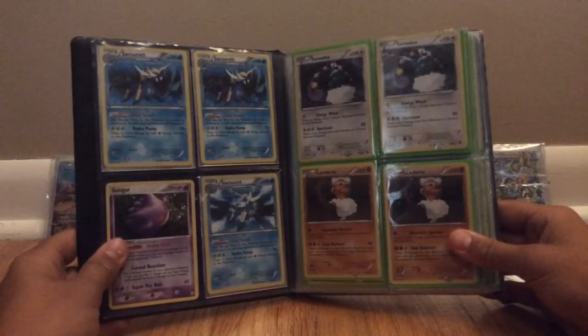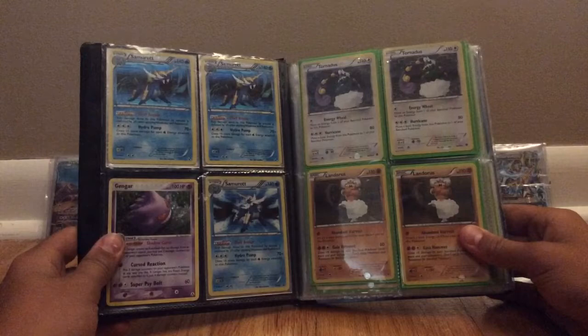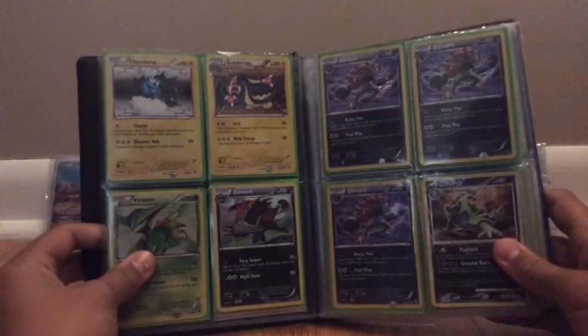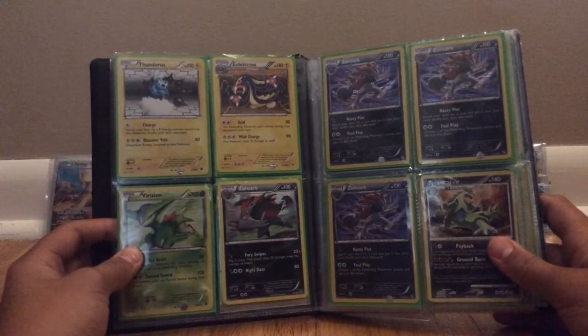Two Samurott holos, a promo Samurott holo, and a Gengar holo. Two Tornadus holos, non-promo. Two Landorus holos, non-promo. One Thundurus holo, non-promo. Electross, Fraxure, and Zoroark holo — all non-promo.